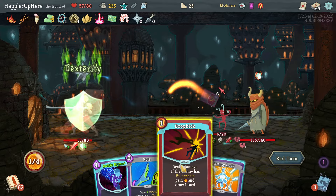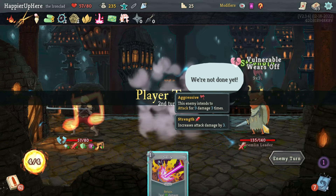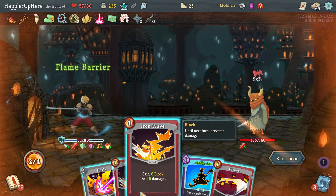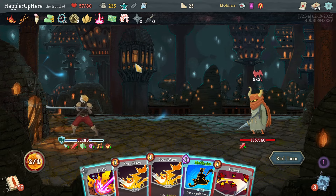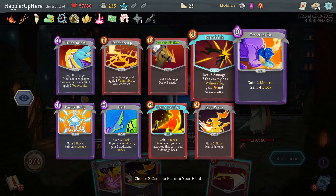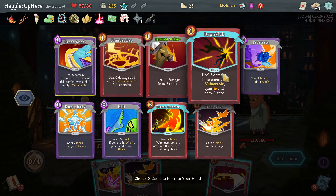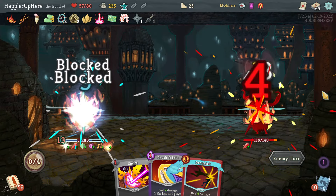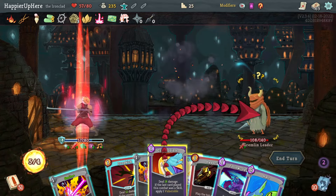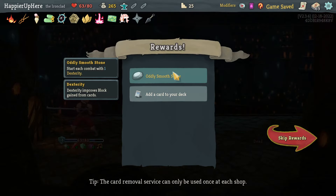Kill this one first, then Drop Kick. Prostrate and Battle Hymn. Backliner is attacking and I don't have enough — 27 incoming. Best I can do is Flame Barrier, Iron Wave — that's 12 and 25, not quite enough. I'll drink the Block Potion — play one Iron Wave, then Meditate. Bring back the upgraded — let's do Crush Joints and Drop Kick. I'm defended even though I don't need to be.